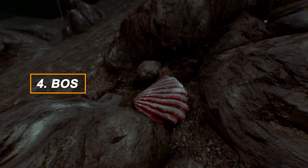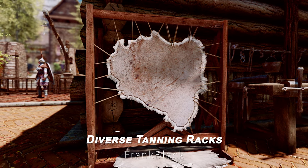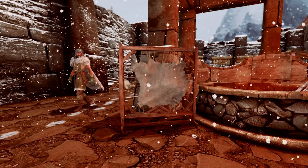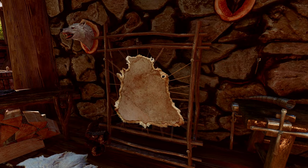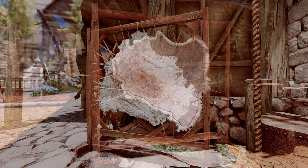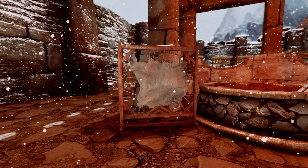This section covers mods related to the base object swapper. Starting with Diverse Tanning Racks, this mod adds 32 different types of tanning racks throughout Skyrim. There are 7 frame types, each with 3 to 7 variations. In villages, the tanning racks remain the same but the leather is randomly swapped upon saving. In the wilderness, various variations can appear to give a more temporary feel.